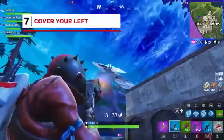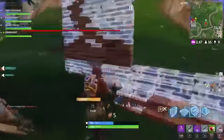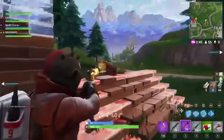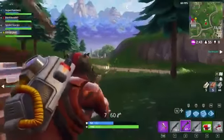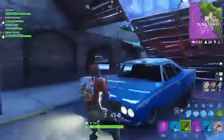Your gun overlooks your right shoulder and there is currently no way to switch to the left. With this in mind, always try to fight with the left side of your body covered. If you peek out of cover from the left side of a structure, you'll have to expose your entire body in order to fight.